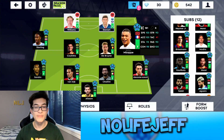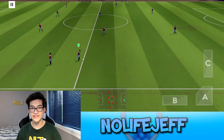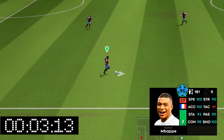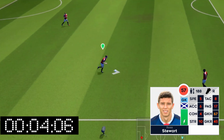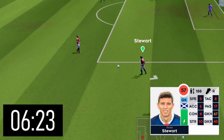Have you ever wondered the difference in speed between a 100-speed player and a five-speed player? We're going to be testing that right now. Here we have Mbappe who has 100 speed and 100 acceleration, and here we have Stewart who has five speed and six acceleration. The start line is at half where Mbappe is, and the finish line is the edge of the box. Mbappe runs the race and finishes in only six seconds. Stewart runs a little bit slower and finishes in six seconds and 23 frames — almost one second longer than Mbappe.